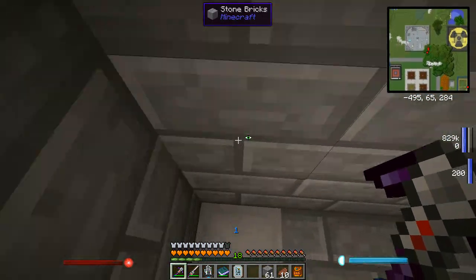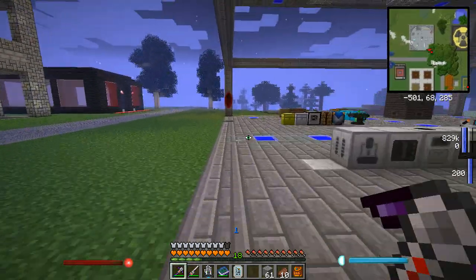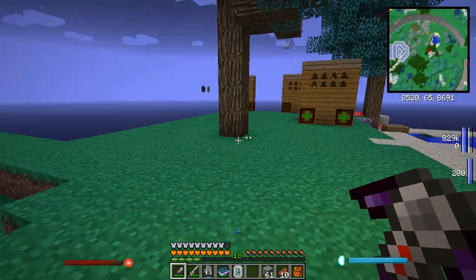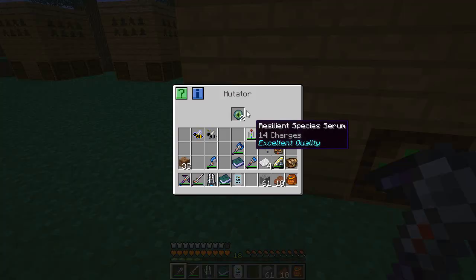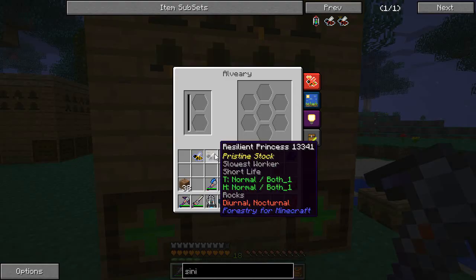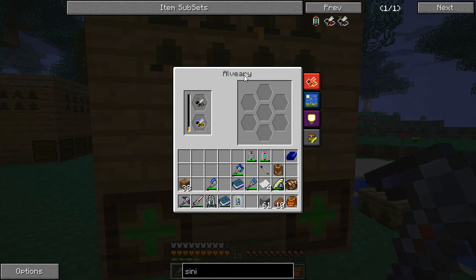Now that we've got our resilient princess and our water drone, we can go back. We make sure we've got our two eyes of ender - one each of these is going to get used up in this cross. We've got resilient and water going in now. Because they've got mutator blocks, I think this also shortens the life of the cross. I'll cut the video here and we'll come back once this cycle is finished.